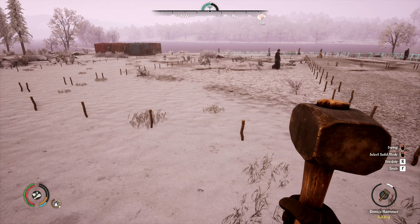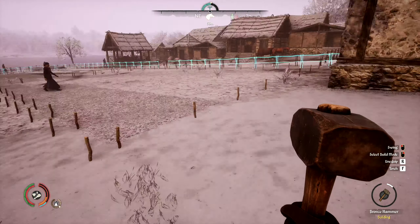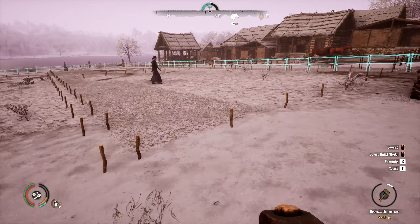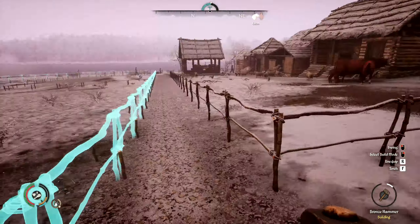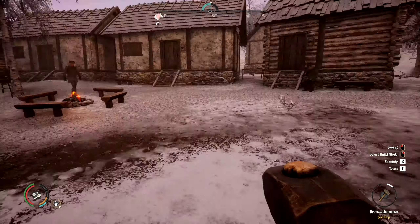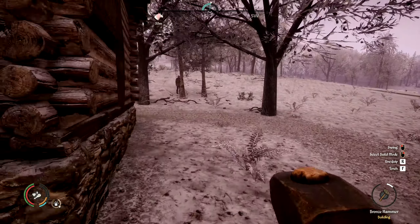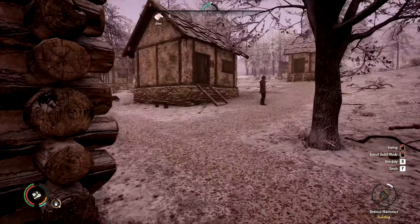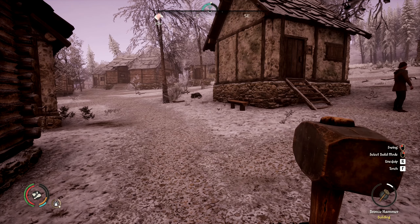We don't have a windmill yet — I might start growing wheat and doing more bread when we get one. There we go, now we've got our oats, rye, carrots, and cabbage. I just need to hammer in that fence, but I can do that off camera. Speaking of selling stuff, the market stalls have been doing fantastic — I've got 52,000. We're doing all right for cash.